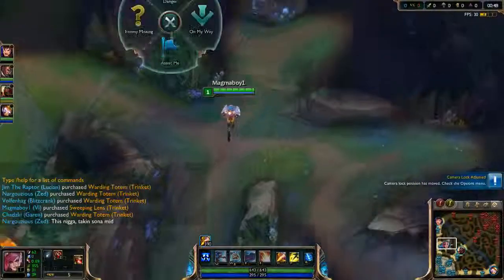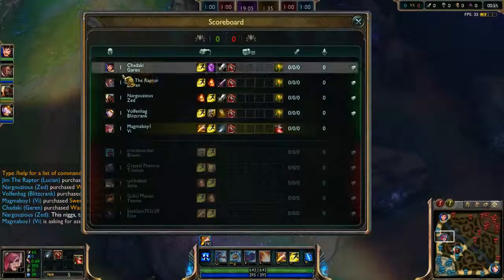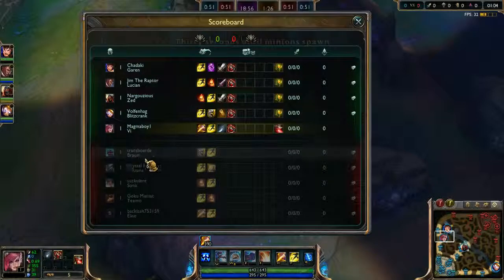I'm going to ask for help at the Gromp, because hopefully Garen doesn't do it. For now, I'm going to go over the teams. We have Top Garen, ADC Lucian, Mid Zed, Support Blitzcrank, and we are Neon Vi in the jungle. They have a Support Braum.